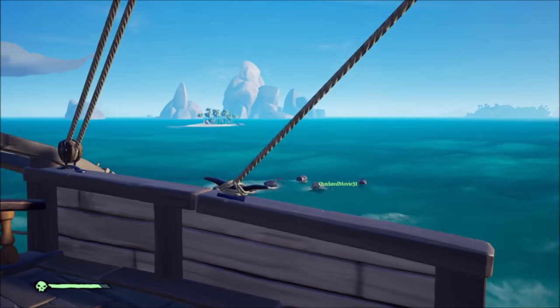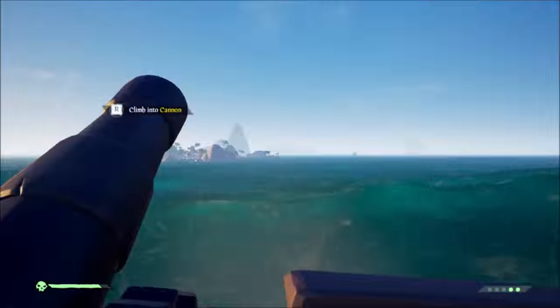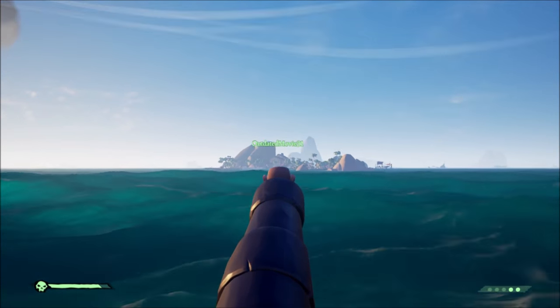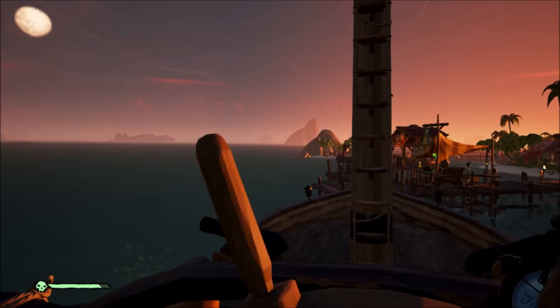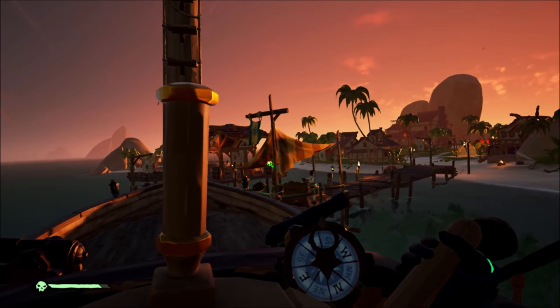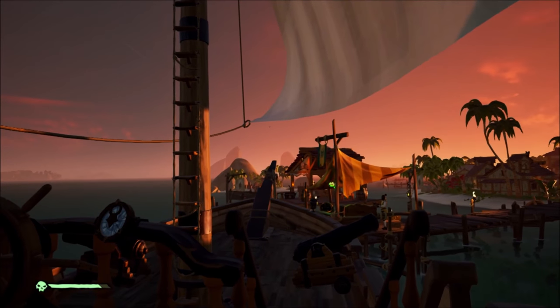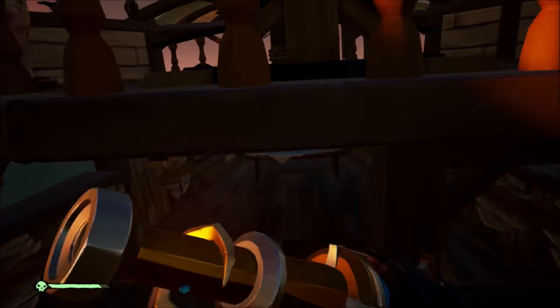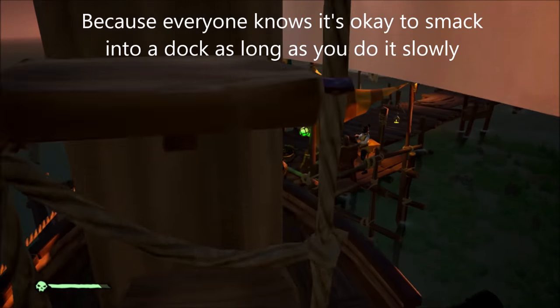Have your crew jump onto barrels floating in the water to grab more supplies on the way, and if you're passing an island, shoot them off onto it. When parking at a dock, put the bow between some larger posts on the dock and drop your sail to keep up against it. You won't take any damage if you approach slowly, and even after you've hit the dock, dropping your sail then will also prevent damage.